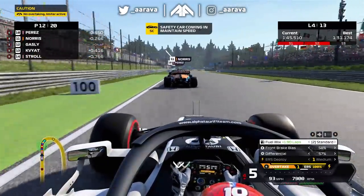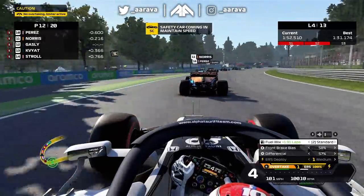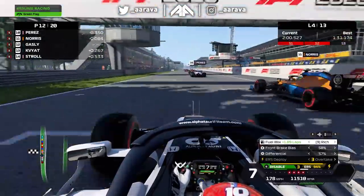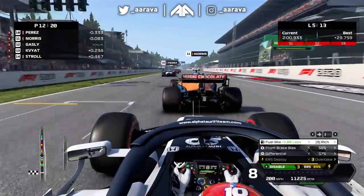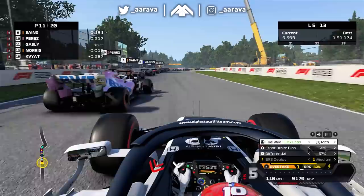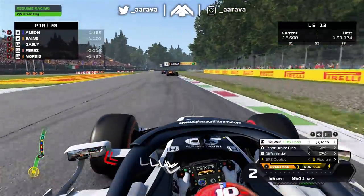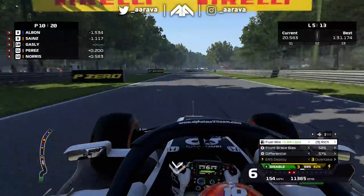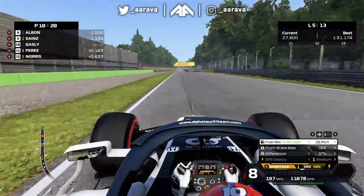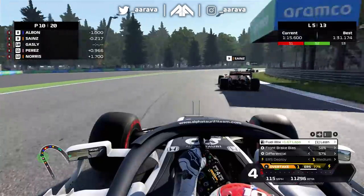We're now on lap four, two laps gone under the safety car, and we're on the restart. Historically I don't get great restarts here at Monza, but hoping to stick on the back of Norris. With P12 we're looking very good — the pack's bunched up and we have a good chance at points. We get a great exit, stuck with Norris, get on the overtake mode with rich mix since we've saved a lot of fuel. We dive down the inside of not only Norris but also Perez, who gets held up by Sainz. We go P10 — fantastic progress, making a real comeback through the field, much like Gasly did last weekend at Belgium.